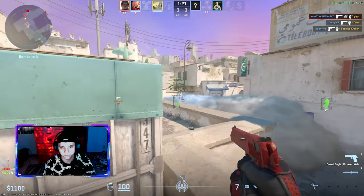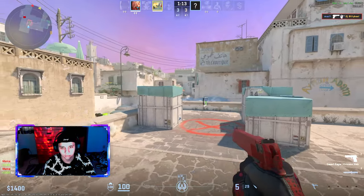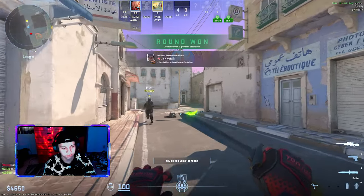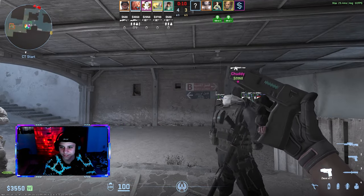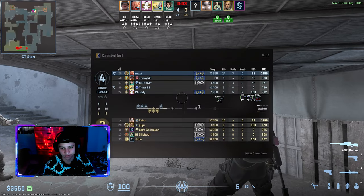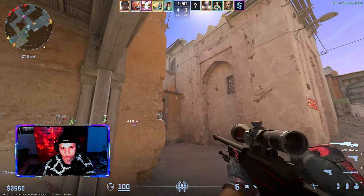Capsizing people through smokes. Let's take back my AWP that I lost a couple rounds ago. The Zeus skin still doesn't work — it'd be so cool if it worked, but it doesn't. Can't wait to see T-side. Overall, their skin changer and all these visual updates are super good.